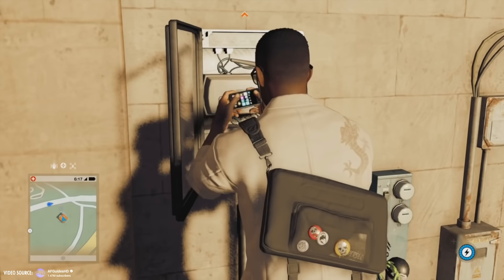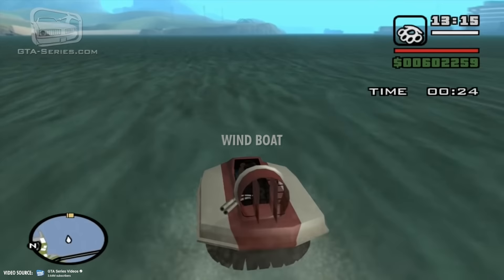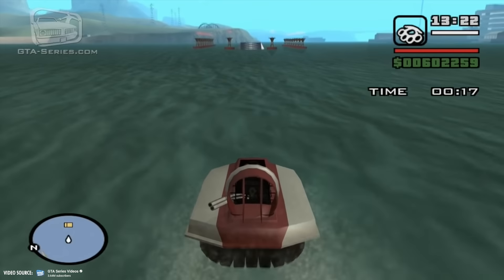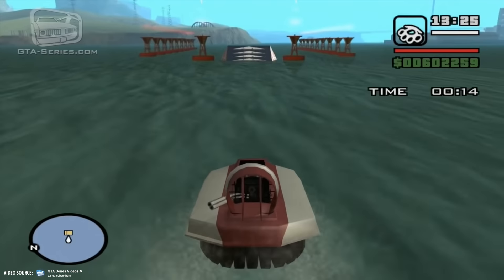GTA 5 already features parodies of Facebook and Twitter called Life Invader and Bleeder, and in GTA 6 you'll be able to engage with another social media platform known as WhatUp, a clever spin on the popular messaging app WhatsApp. You'll also be able to take to the water in style and experience the thrill of riding a windboat, adding a new mode of transportation to explore the game world.